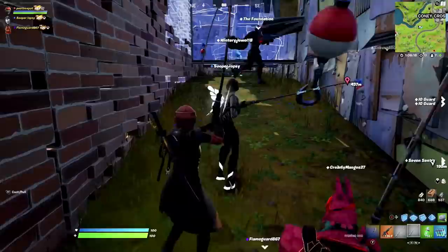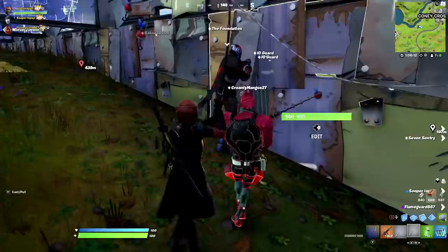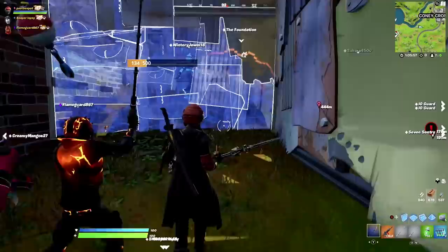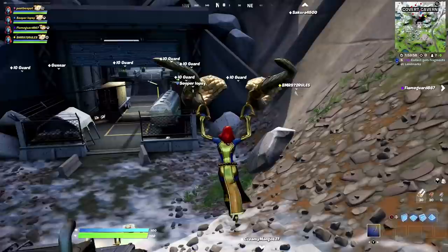Once we got Foundation inside of the tunnel we simply fished him down with the fishing rod — though I say simply, it really wasn't. This was probably the most inefficient method I've ever used on the channel for moving bosses, and that's only because Fortnite haven't added the bosses into all the other loot modes on Battle Labs. Eventually after about 20 minutes had passed, we got Foundation to his location over at Covert Cavern.